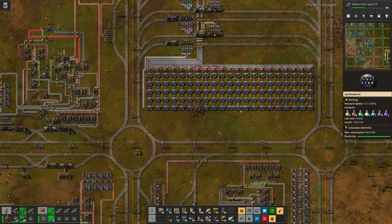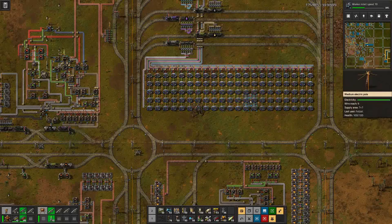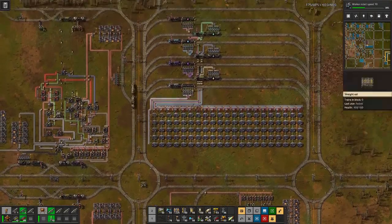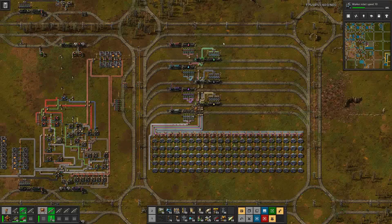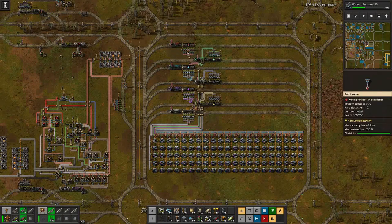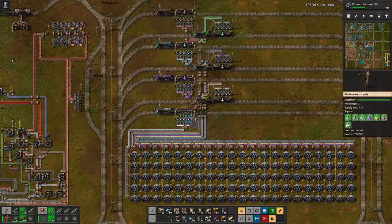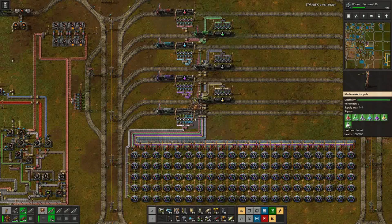So maybe we have to come up with a better layout for these science labs — maybe something where we can also add speed modules to the whole thing, so we have fewer labs but the research happens faster. And then maybe instead of just one lab setup, have two. That would also mean having a bit of logistics here on the input so that the science packs are getting distributed more evenly. But of course, first we have to see that we can get science packs in faster than we can consume.